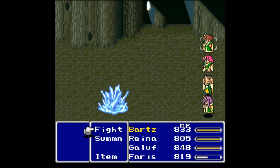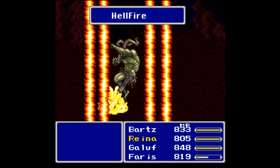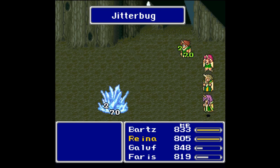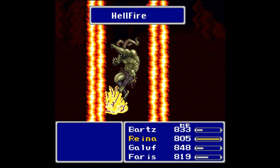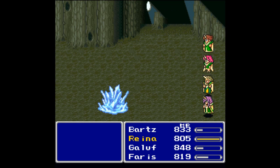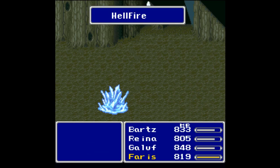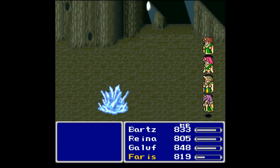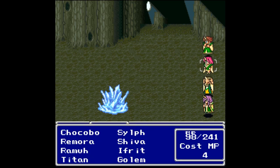You're pretty much screwed if two of these guys get their attacks off — your team is dead. If Bartz could get a Sword Dance off that would be greatly appreciated, because this is taking way too long. Even as a summoner he should be able to get around 1500 to 1800 damage with the Sword Dance. Still not under 3000 — this is going to take a lot longer than I thought. I had never done this strategy before; I always leveled up 10 levels and that made everything easy.